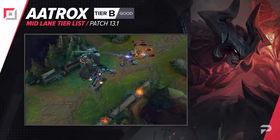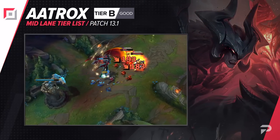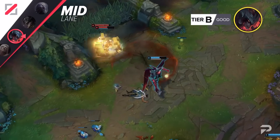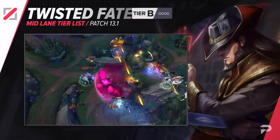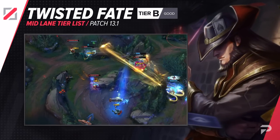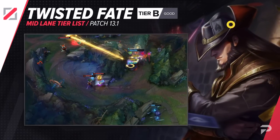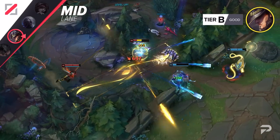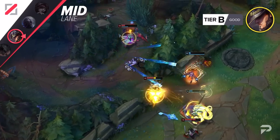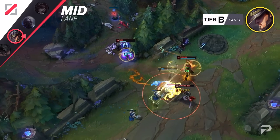Aatrox's nerfs have brought him down to the B tier for this role — it can sort of work as a counter to some opponents, but you're probably better off with other options in most cases. The combination of direct buffs to TF as well as to Rod of Ages, his favorite mythic, has actually made him a pretty good champion again. When played super well, you could say he's an S tier or even OP tier pick, but in the middle elos his performance is overall just decent, so we're moving him up to the B tier for now.